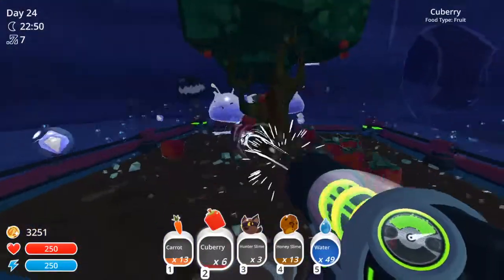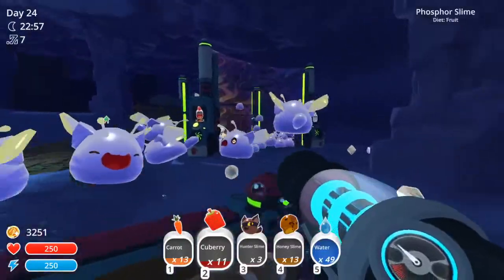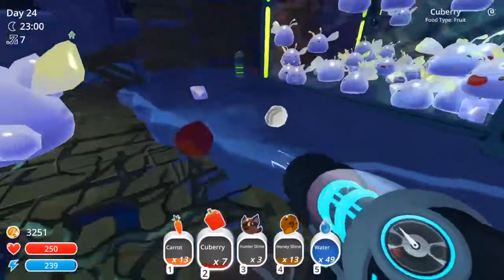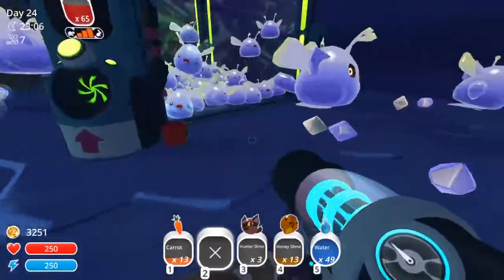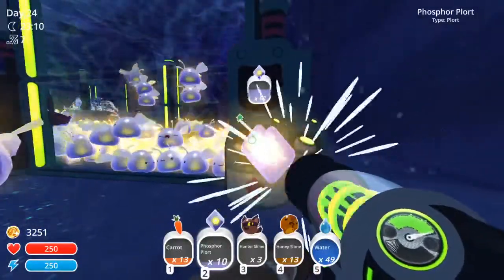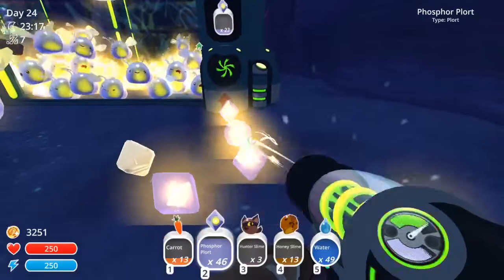They're just eating right off the tree — get out of here! The cage ones are a little jealous. The ones that kind of flutter... those eyes, dude, you guys are making this a little weird. Just a little bit. You're sliming everything. Okay, we need some plorts — this is getting ridiculous. We got some hunter slimes and we have some honey slimes. I think I'm gonna put the honey slimes in here.